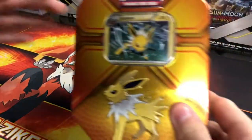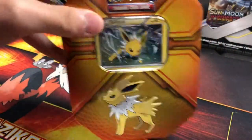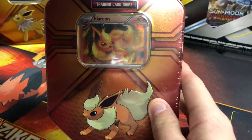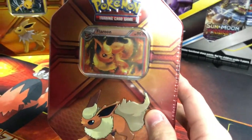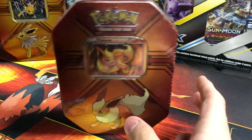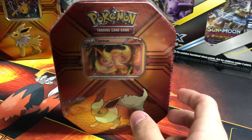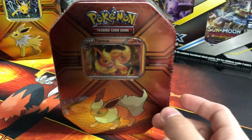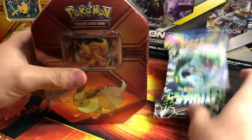Welcome back viewers, this is more LBS. In the last video I opened up the Jolteon tin, and in today's video I'm opening up the Flareon tin. I've not been able to get the Vaporeon tin yet — I'm going to try to hopefully just have a complete set of them. I got some pretty good pulls in the Jolteon one, so I'm going to open up this tin and also probably a pack of Celestial Storm to break into this episode.